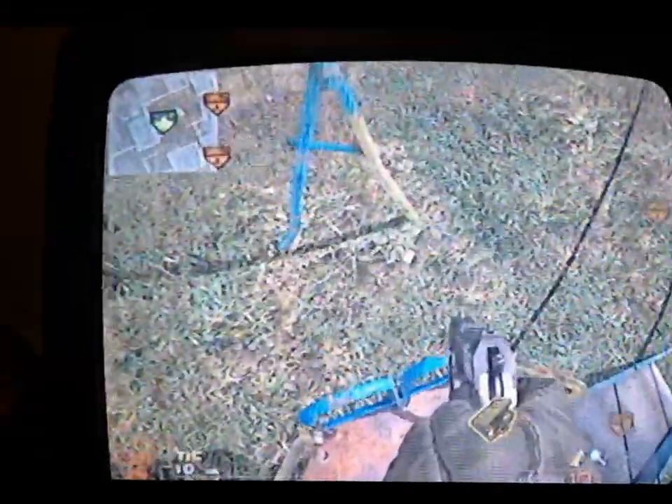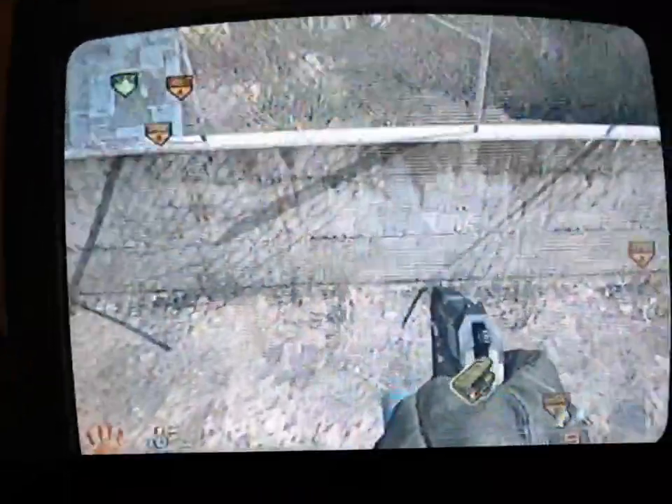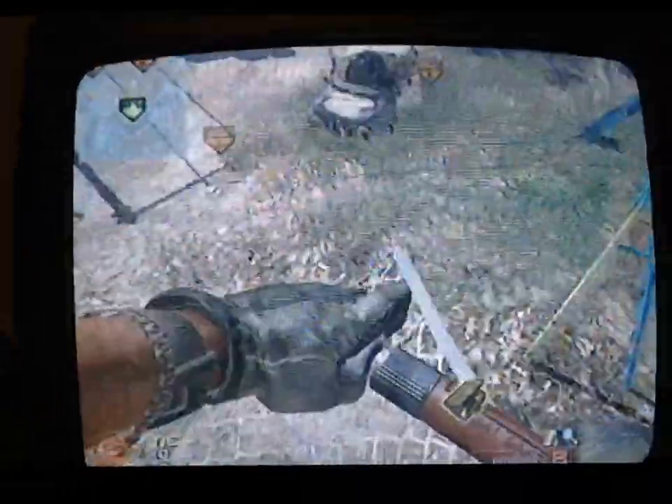Like my friend is sort of doing. I got up here. Now all you have to do is jump right here, jump right there on this swing, and then just jump on the fence. It's a very simple glitch. It's very cool also.